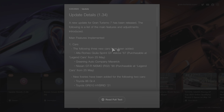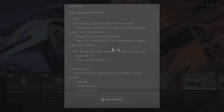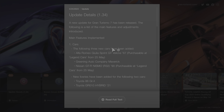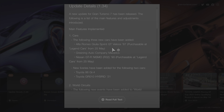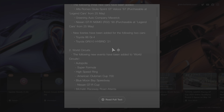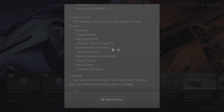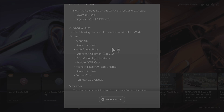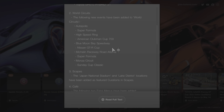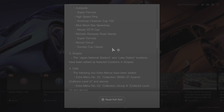Today we're going over the update details. We have three new cars, which includes the Alfa Romeo, the R32, and one more. I'll probably buy the R32 but nothing I really care about too much. For events, we have Autopolis Super Formula, High Speed Ring American Club, Club 700, Blue Moon Bay Speedway with the Nissan GTR Cup, Road Atlanta Super Formula, and Monza Sunday Cup Classic — so five total events for the month. You can probably knock them all out in a day.